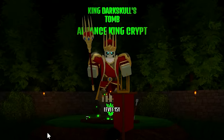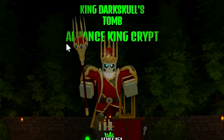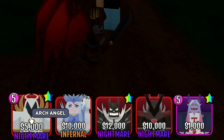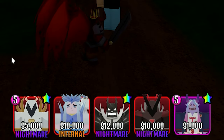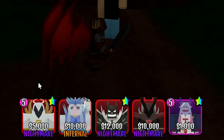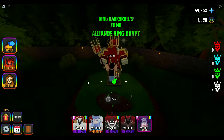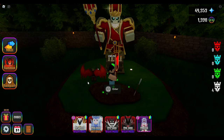The next map we're going to try is King Dark Skull's Tomb - this is the Alliance King Crypt. Notice that I just swapped out Lucifer and put in my Archangel. Archangel is going to be a lot more damage per second, plus it's level 5 and it's a Shiny. That's going to trump my Fallen Angels boost from Lucifer, which is totally fine. This should still work out just fine. Let's hop in-game and get to Wave 24 to see what this looks like.